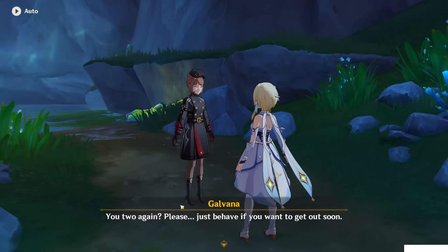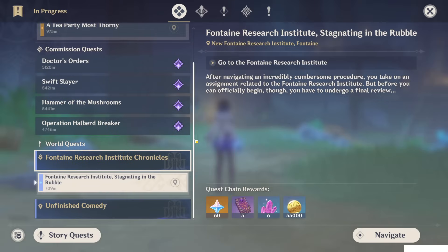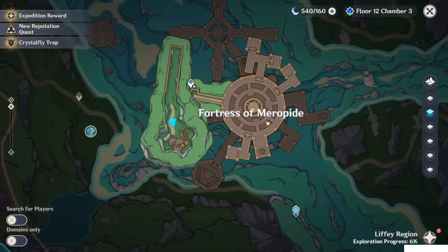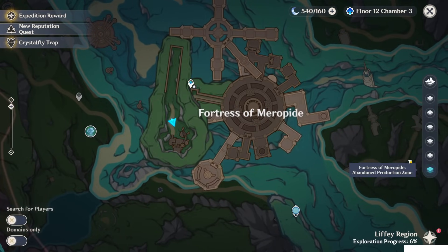As you can see, the way to get the teleport waypoints is to accept the world quest and finish the Unfinished Comedy. Only if you continue the world quest will the teleport waypoints appear from the Fortress of Meroped.